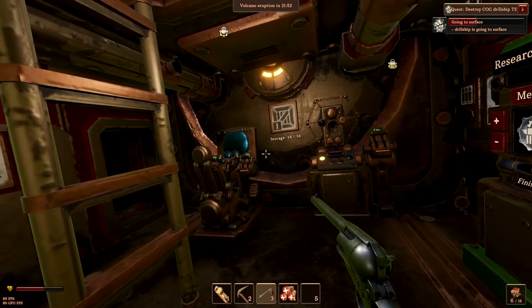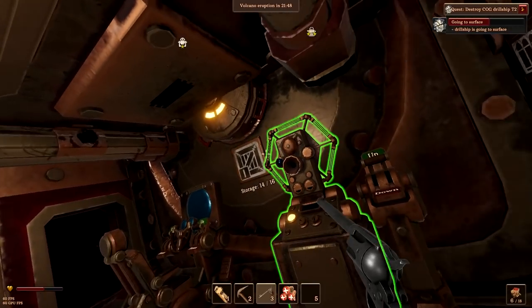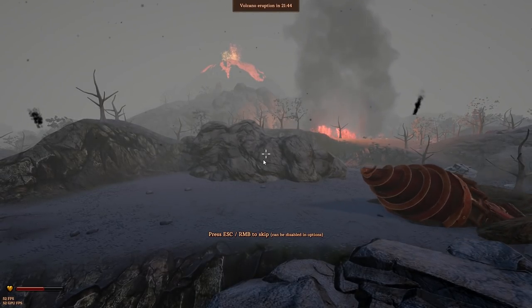Thank you so much for joining me - this is Game Edge. We are back in Volcanoids and we are surfacing currently after an eruption. We gotta do what the top right's saying - we gotta go and attack that ship.